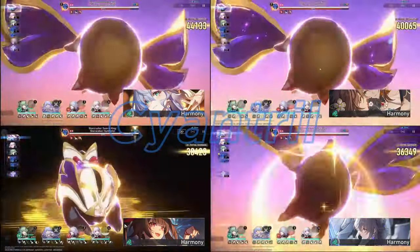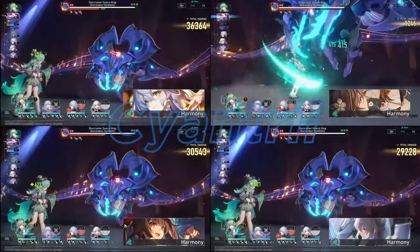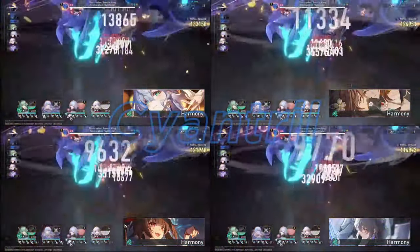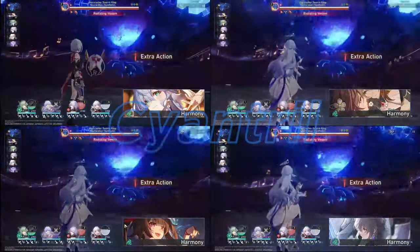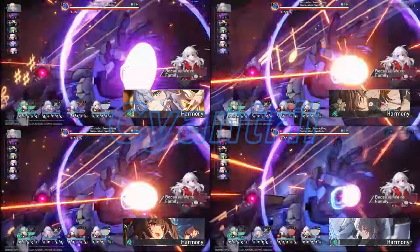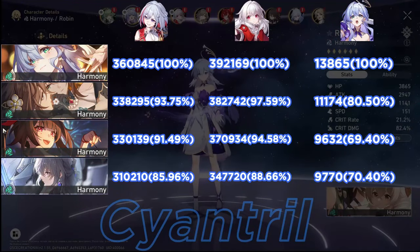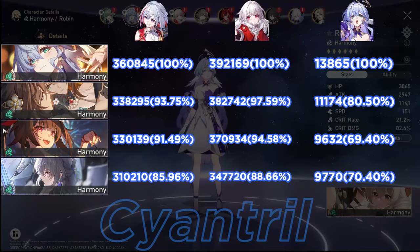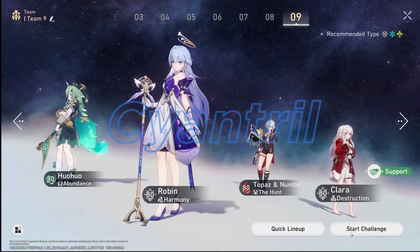I've decided to put four light cones on screen at the same time — the best four light cones for each rarity. So the best four for the five-star rarity, and then the best four for the four-star rarity. Right now we're looking at the five-star rarity, which happens to only be four light cones. Branya's light cone would never have made it honestly if there was another light cone, but there's not, so we're running Branya's light cone. I've also decided to include breakdowns for each character so you can see how much damage they contributed compared to the best light cone, which would usually be the signature light cone.